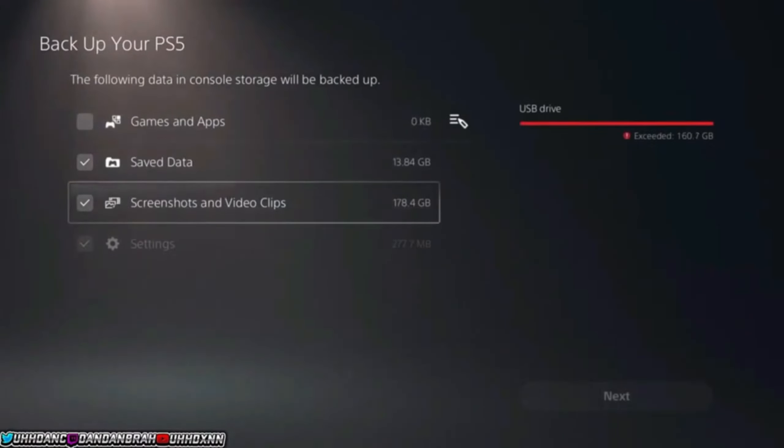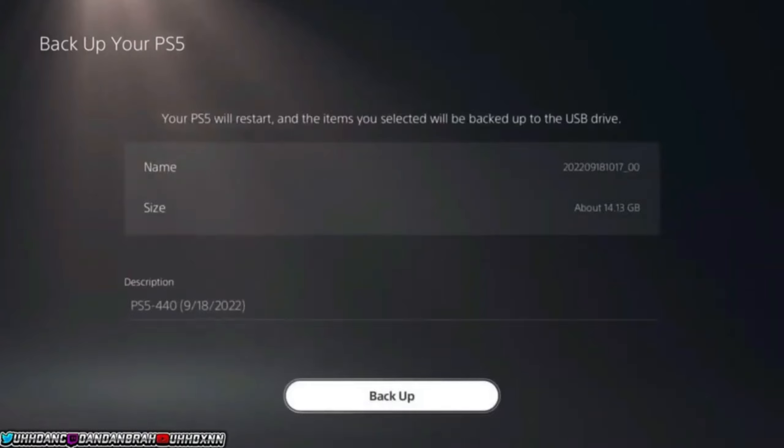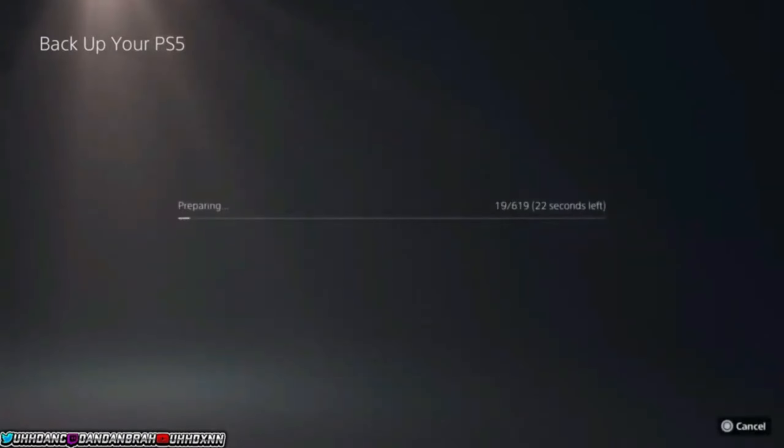All your save data will go over to your USB drive. If you have a solid state drive you can also put all your games and stuff on there so you don't have to worry about re-downloading games. After you've done that, hit Next and then hit Backup, which will transfer this data over to your USB drive.